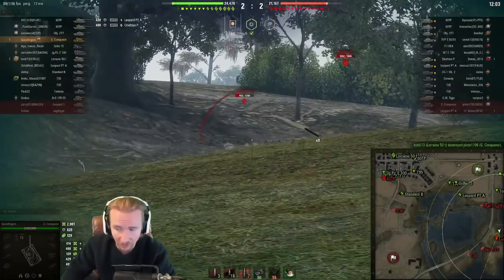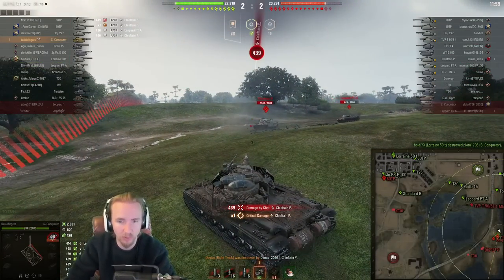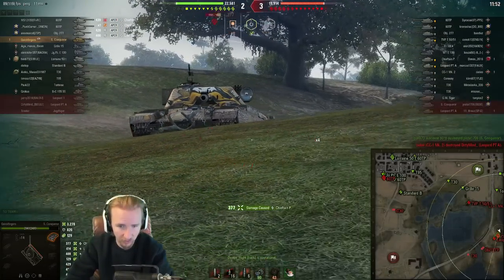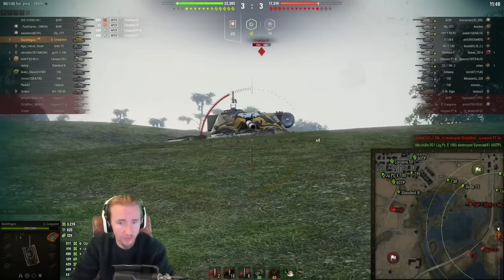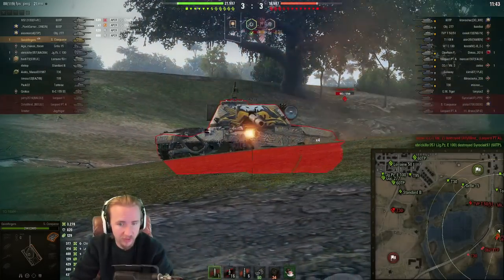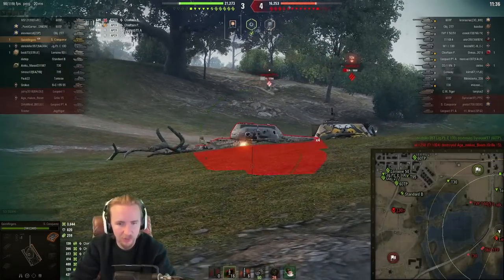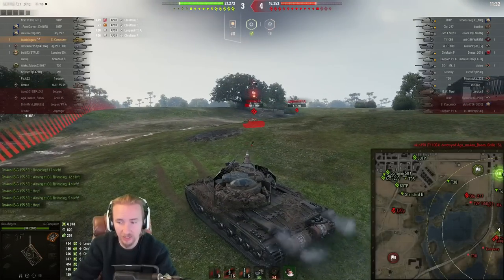Unfortunately the Jagdtiger on my team fell, but the Tortoise is still going on full hit points, so I've got a good wedge at the back to hopefully provide support fire. I know the Chieftain Prototype is packing a third less damage per minute than me — they've got about 2,000 while I'm packing about 3,000 with all the equipment and field mods. It's just about keeping the pressure up and clapping shells in.